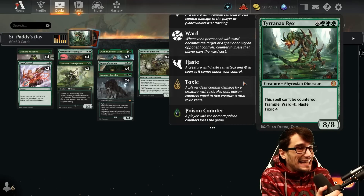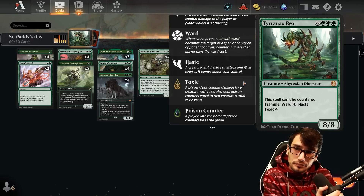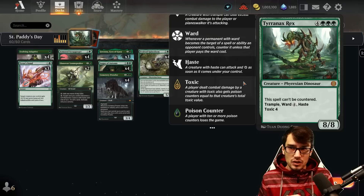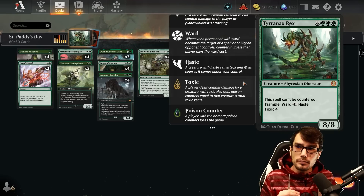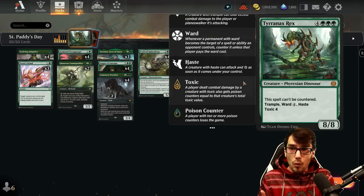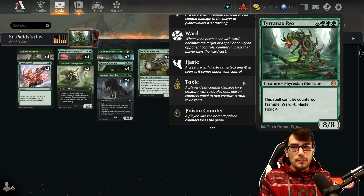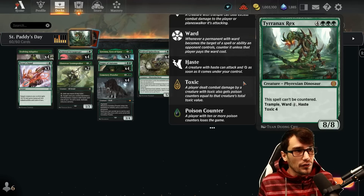For 7 mana you're going to get an 8/8. This spell cannot be countered. It has trample, ward 4, haste, as well as toxic 4. This is a powerful card that has massive impact right away. We will be ramping towards it, which basically means it's protected from any removal thanks to ward 4 — it's going to cost 2 mana to remove minimum plus ward 4, meaning your opponent will need to have 6 mana in play, and we're going to be turning this sideways before that. Big impact with Tyrranax Rex — really a lot of fun to play with.